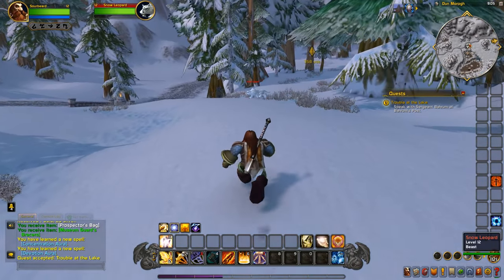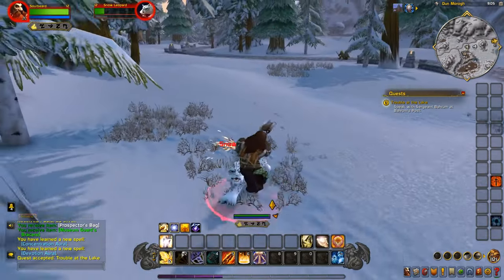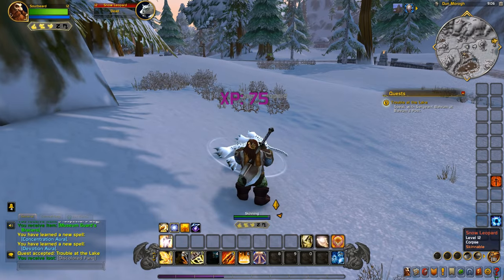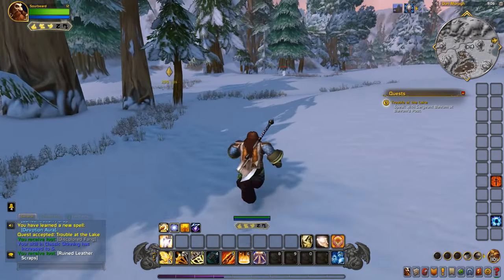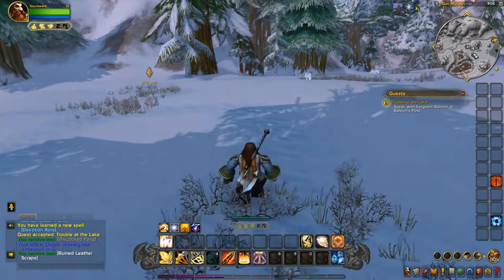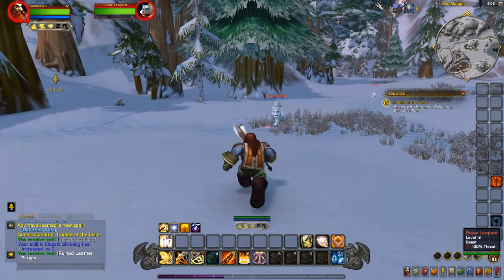I guess we can kill some leopards and stuff on the way and get some skinning in. I see a mine node below us on the minimap — it turns gray if it's in a cave below you. That's what it looks like to me.